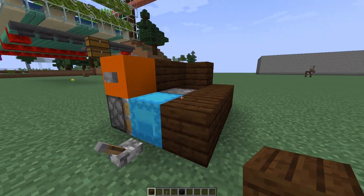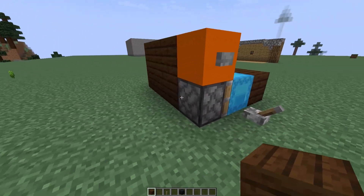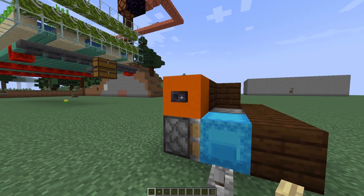When decorating, just make sure you don't place a block on top of there, and of course don't block the space the shulkers need to go into. When choosing the button, you need to make sure you use either a polished blackstone or a stone button.